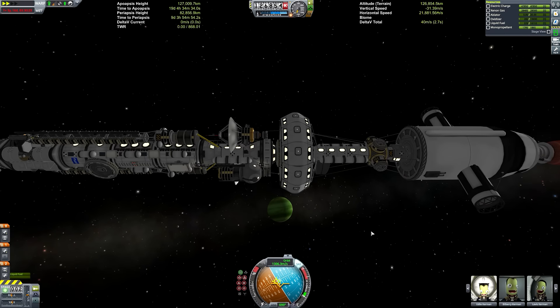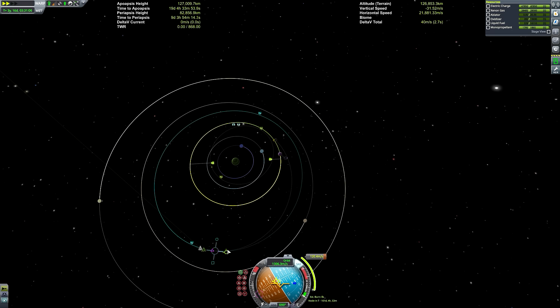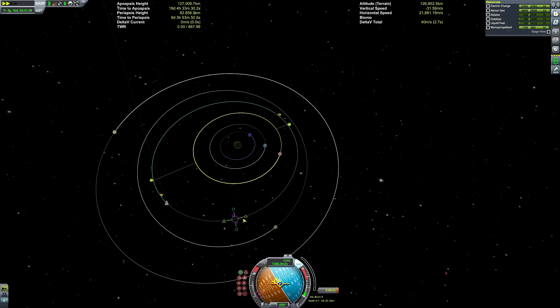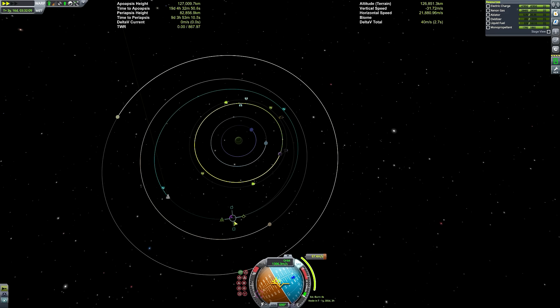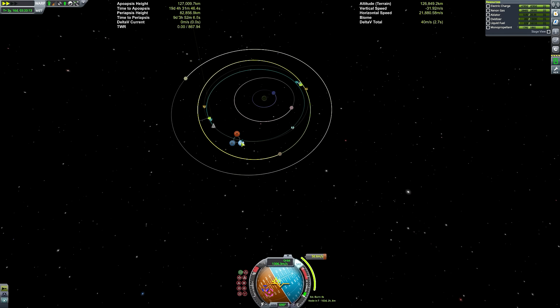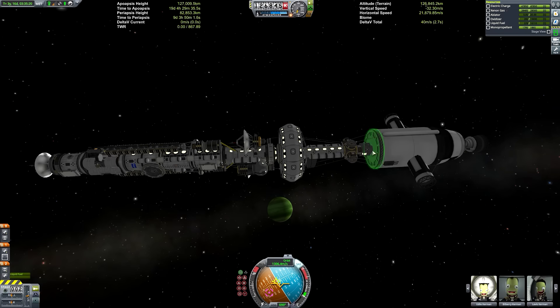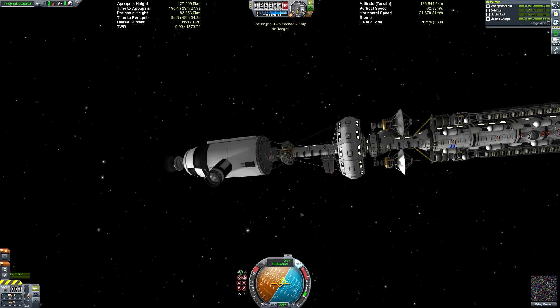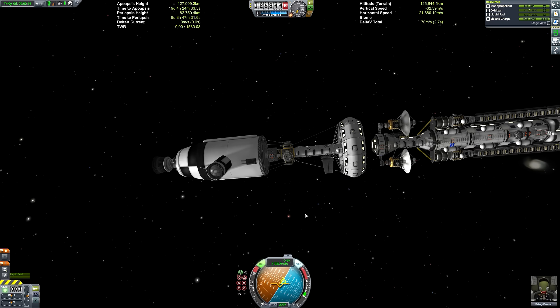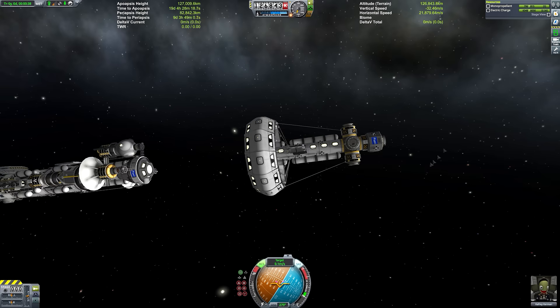Unfortunately we don't have enough fuel to get ourselves into a perfectly circular orbit, but it's good enough. The one thing you've got to be careful of is making sure you're not within range of Tilo's gravity well. There's also Bop, which is the other body we're quite close to. Bop is a very small celestial body — it's slightly bigger than Minmus but not by much, very comparable to Minmus — so we don't have to worry too much about its gravity well.